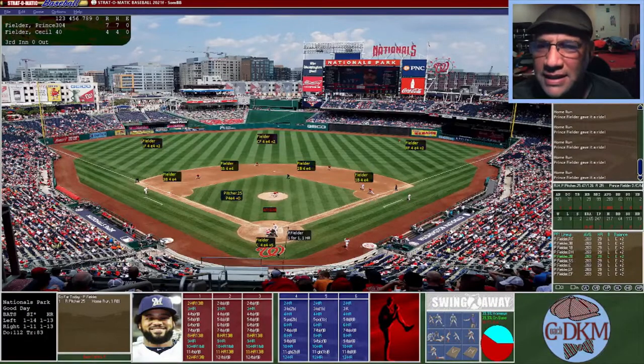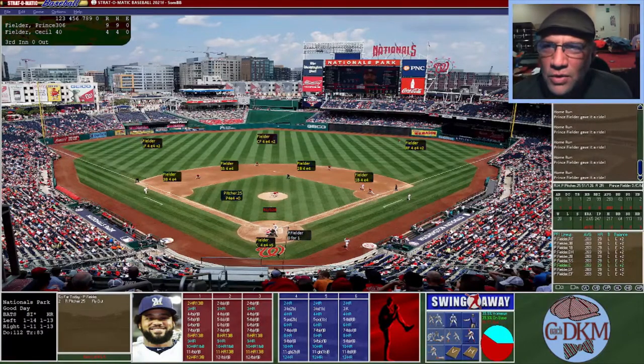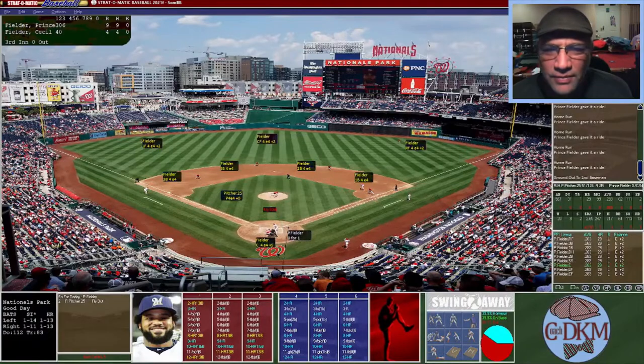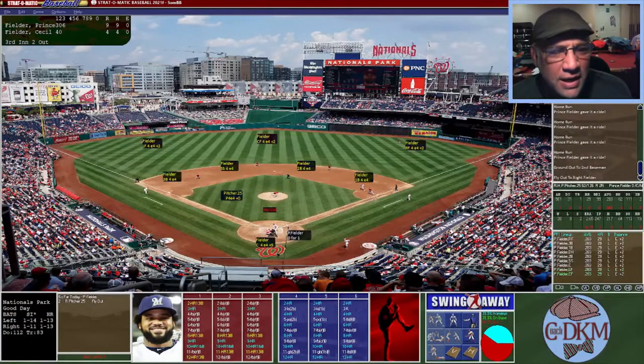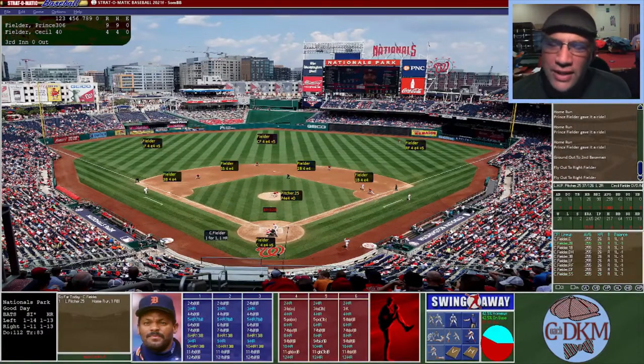Prince Fielder hits one to left field and it carries — five home runs in a row to start the third inning. He hits one into right center — home run number nine for his total. Now he hits a ground ball to second, his first out in the third inning after six home runs. A fly ball to right — out. Another fly ball to right — out. After six straight home runs, he gets three straight outs and leads nine to four as we enter the bottom of the third.